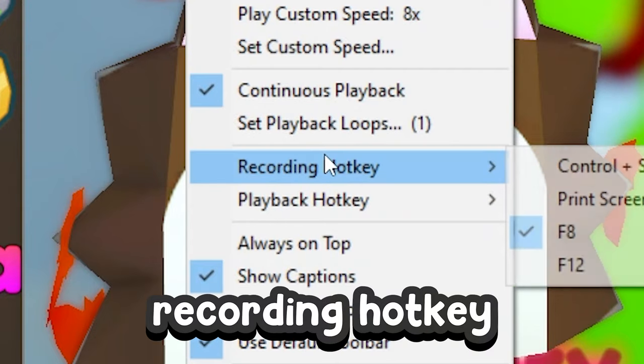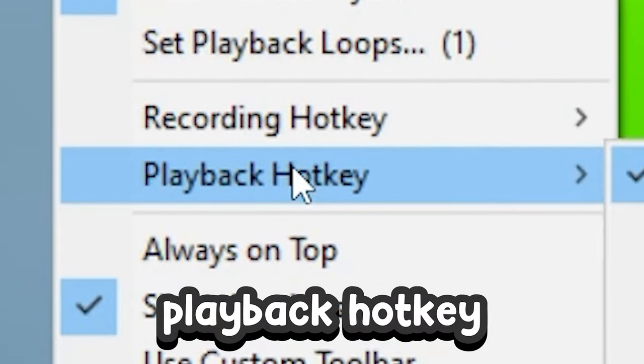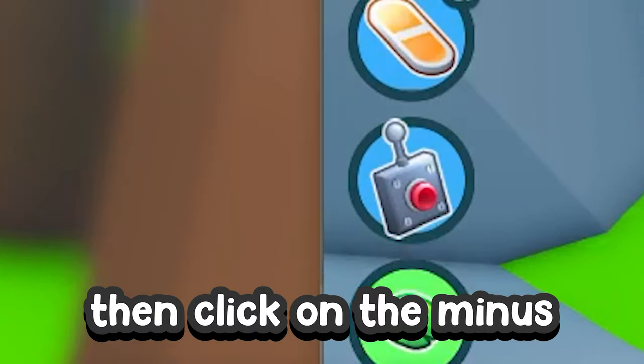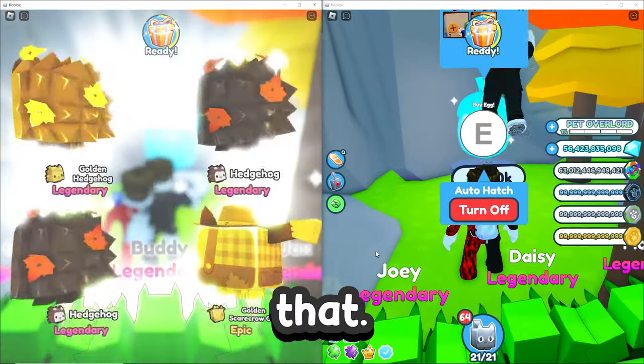In TinyTask go to prefs, recording hotkey, and choose a different key. Then go to prefs and set the playback hotkey to F8.